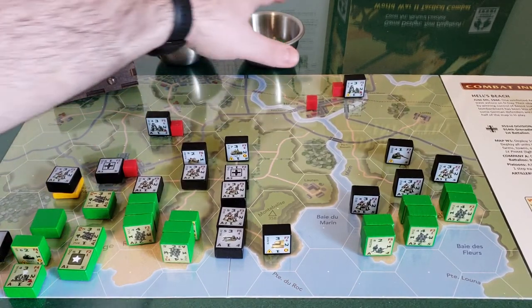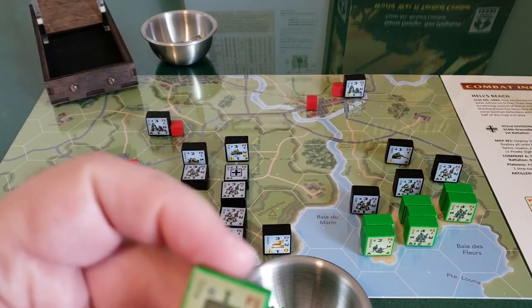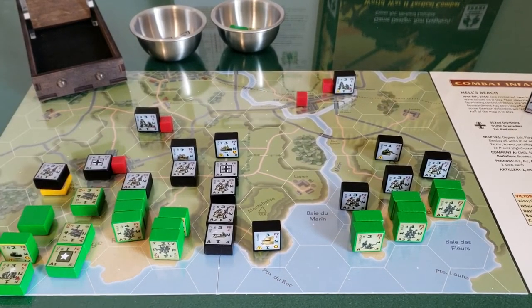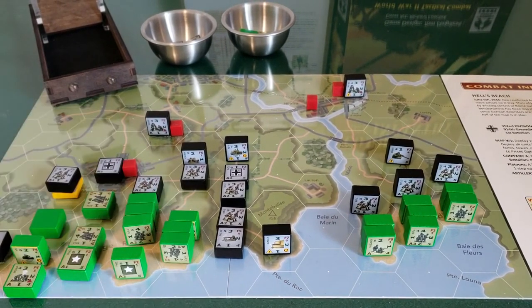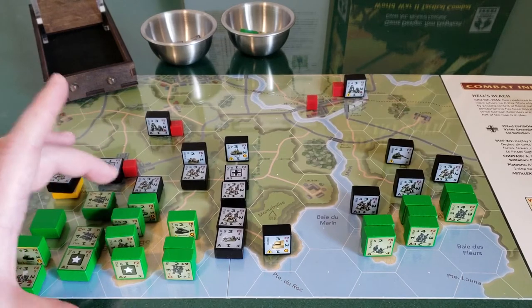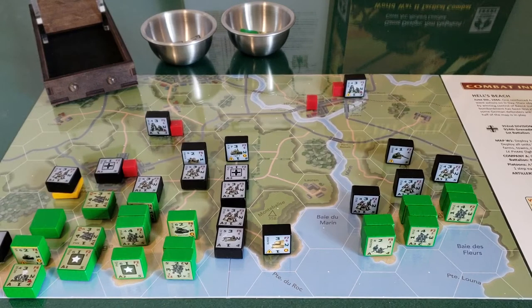Second German player turn is done, so back to the Americans. We draw — second platoon. I swear I'm not cheating, I'm just drawing them. All right, second platoon headquarters — he's obviously going to be with his second platoon here. I'm checking command ranges. We have two rifle squads, a Sherman, another rifle squad, a machine gun, and a Greyhound. I think we'll want to get that Sherman activated to cause some damage.